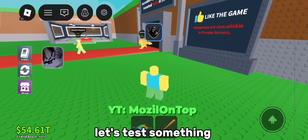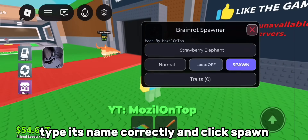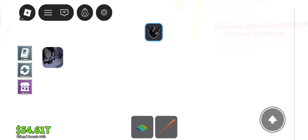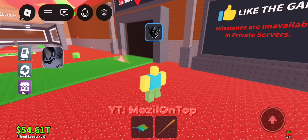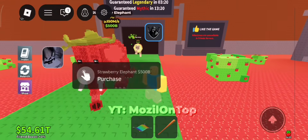Here it is, let's test something. Let's spawn a strawberry elephant — type its name correctly and click spawn. Strawberry elephant. It worked, let me buy it.